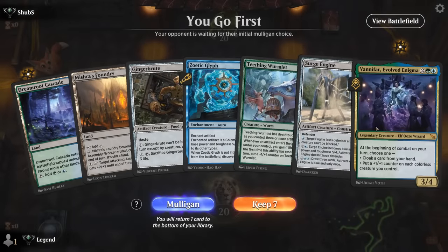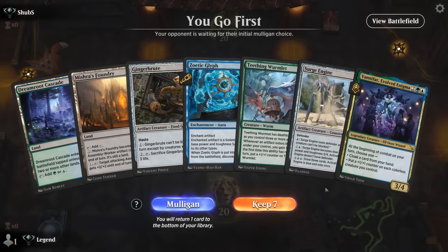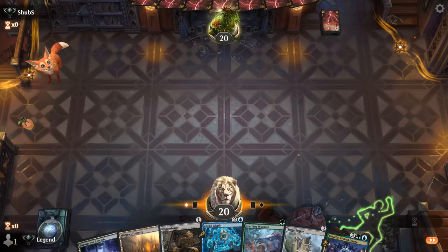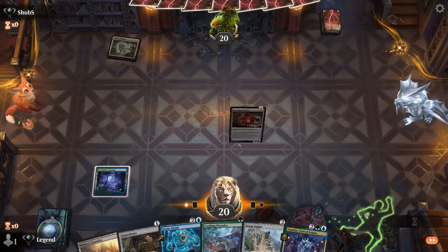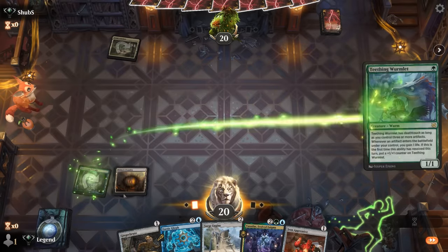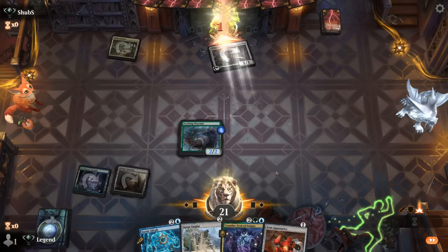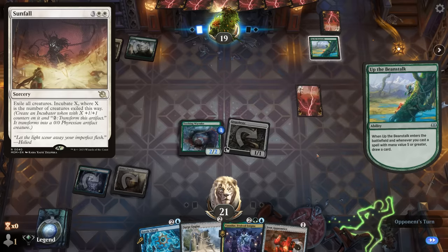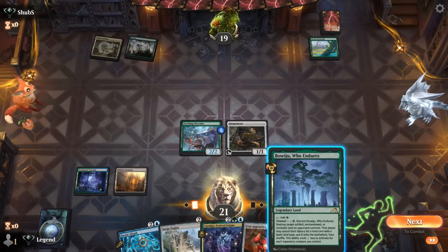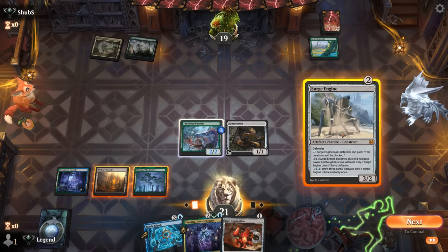We're on the play and this hand would be pretty good with an untapped blue-green land instead, but I'm still gonna keep. Play tap land so we can go Wormlet plus maybe a Gingerbrute here. Opponent might be on a domain deck, which is a deck packing four copies of Sunfall — one of the better cards against us.